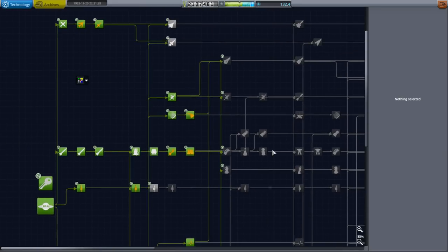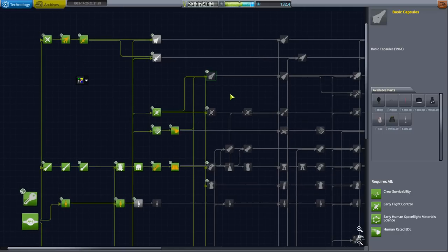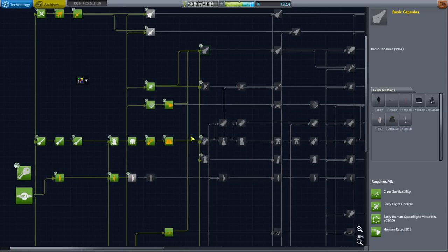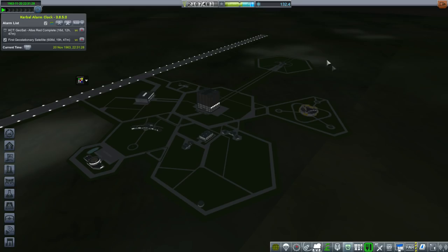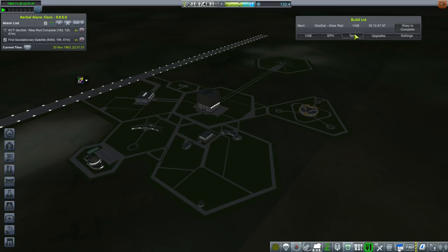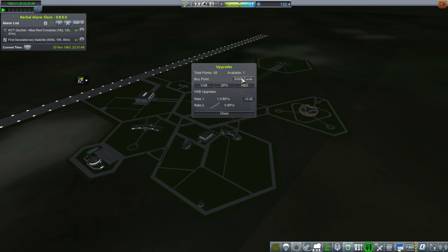Let's get some research queued up — I think it's finally time to get some pods. We have to wait for the building to upgrade. We certainly should save the science so we can get pods — 98 days right now. Let me purchase one, two, three, four. First get two more VAB points.